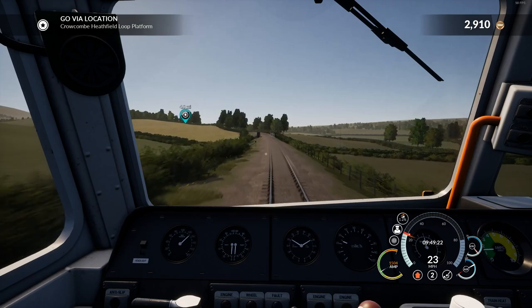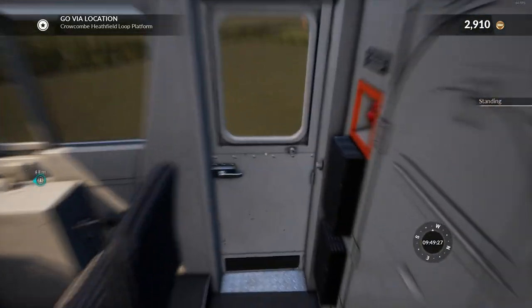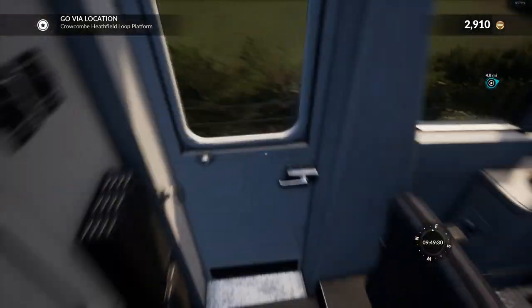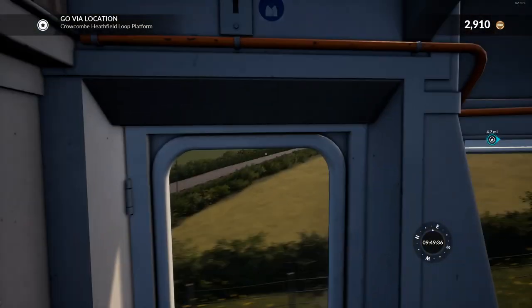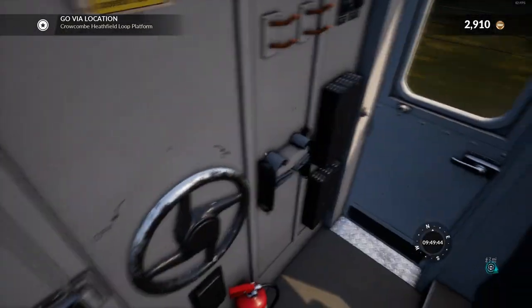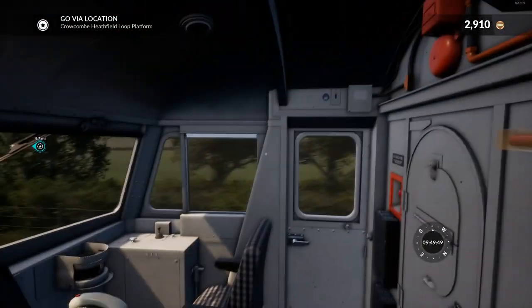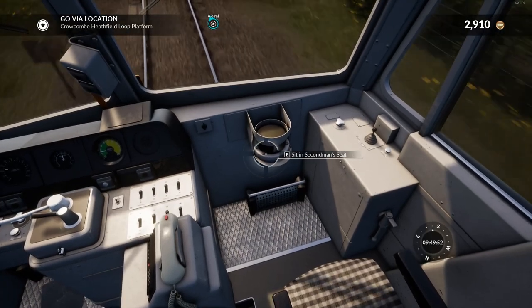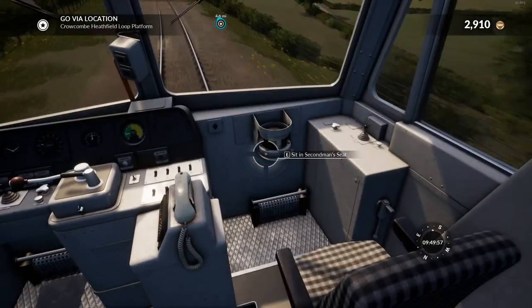We're four miles out - time for the obligatory get up and walk around. I can't open the doors - maybe the game's learned about me now and won't let me open the doors in transit. I can't open this. Oh, there's my coat up there, that's nice. Oh look, a cup holder - I'm deciding that's definitely a cup holder. It's probably for a lamp but I'm calling it a cup holder because that's about the right size for my cups of tea.